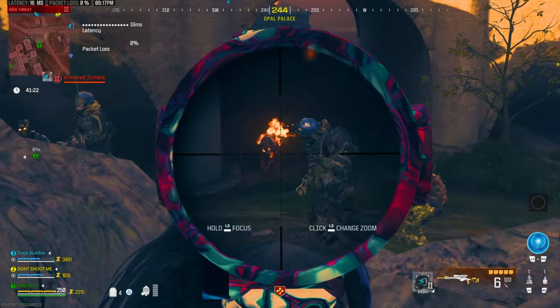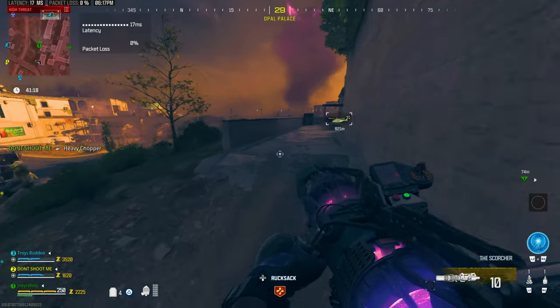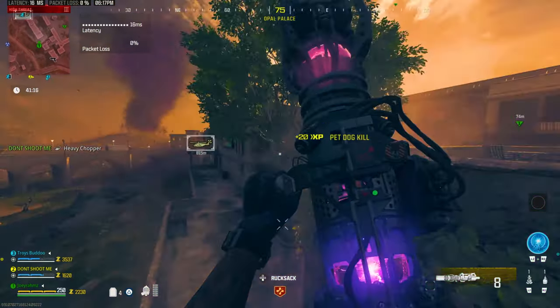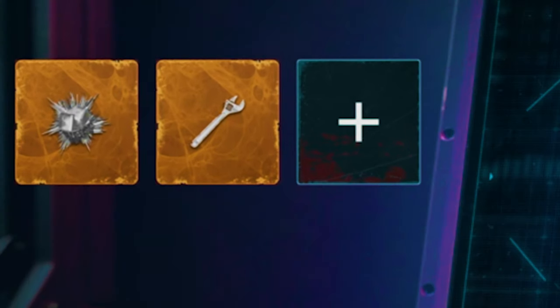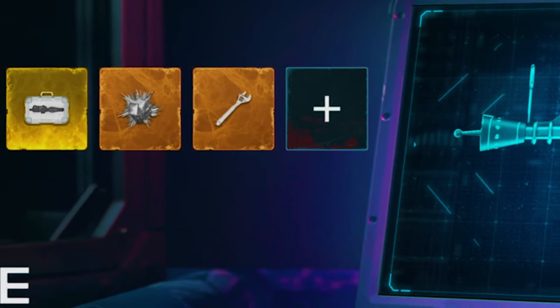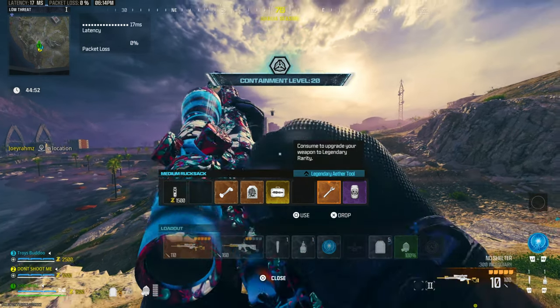So do it quickly — equip this incendiary ammo on any gun and you're gonna fly through the T3 red zone. Every contract is going to be easy. But anyway, for this one to one-shot bosses, you need the SPX-80 with the incendiary ammo. Then get the gold refined crystal and also the legendary tool — the gold one as well. You need both of these to get the one-shot. Equip all these on your weapon at the start of the game and you're ready to go.